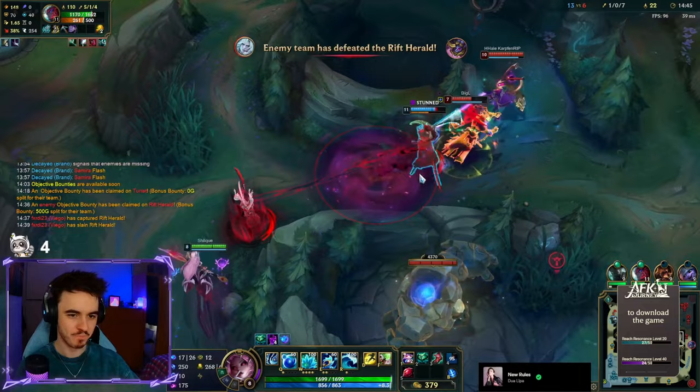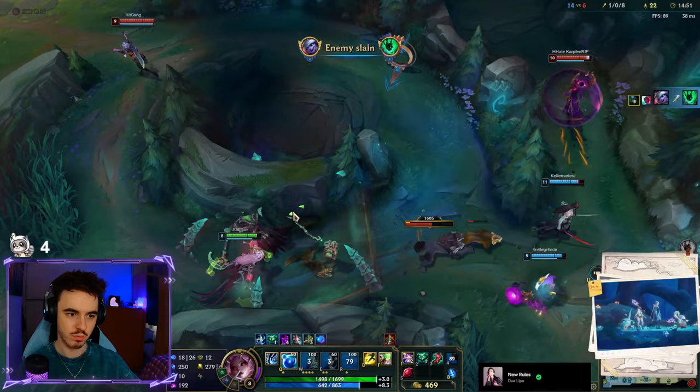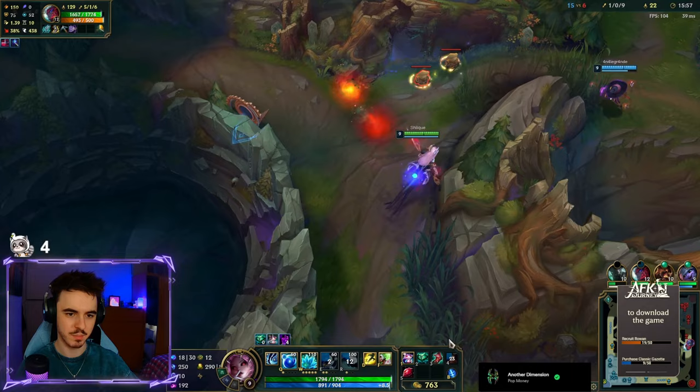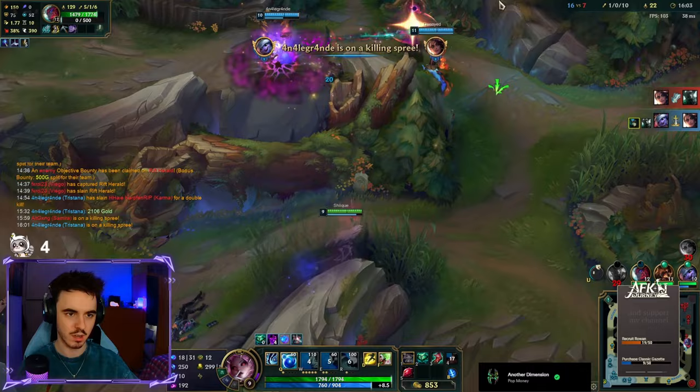I have found that Echoes and Moonstone work incredibly well together with Nami's kit. You can easily stack her Echoes, which combines really well with the additional Moonstone healing. You could opt for Moonstone Renewer first if your team is taking heavy damage and you need to heal more. Redemption is a really good pickup in this build as it pairs incredibly well with Moonstone to amplify the healing effect while also providing a lot of healing and shielding power in its base stats. Redemption is also strong if you have a team with a high health pool and there is lots of damage to heal up.